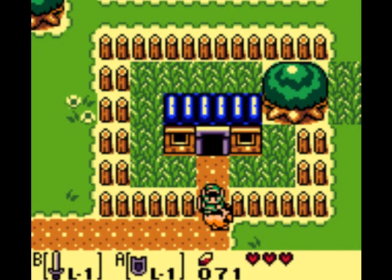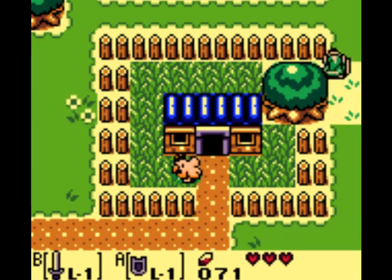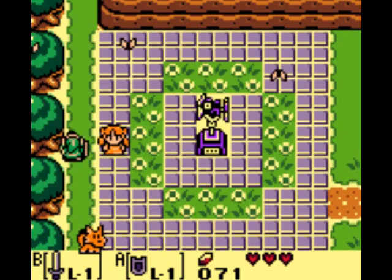Hey everybody, this is Utergell from 9-1-1 here, and welcome back to more of Link's Awakening. In the last part, we got our sword, shield, went up north through the Mysterious Forest, and got the tail key.